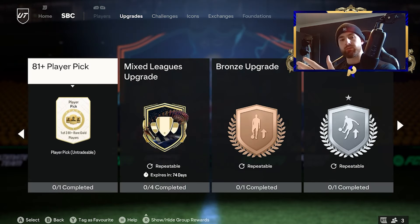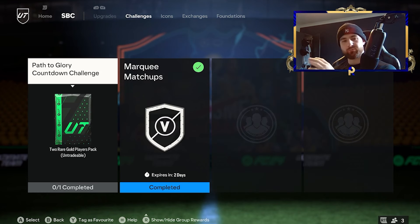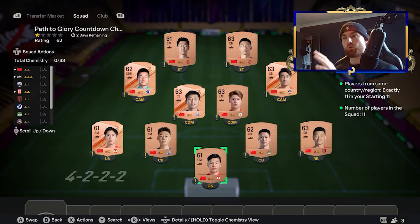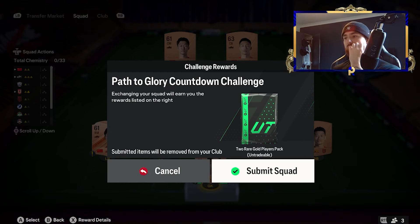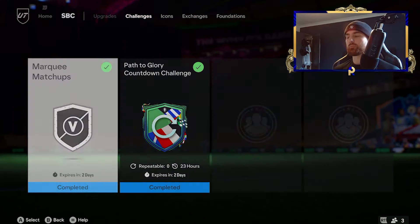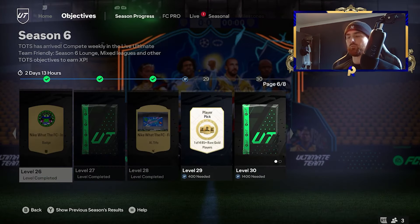The 81-plus player pick is new — it was obviously 82, and they've changed it. They've been doing this week on week. I don't know what the next promo is or what the route for change is. This SBC here — Path to Glory Countdown Challenge — kind of tells you what the next promo is going to be: the Path to Glory promo. You want to get these done because there are going to be objectives around it and it's going to be useful for you.